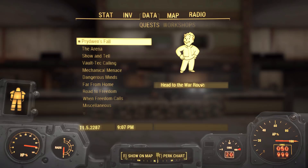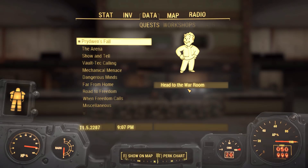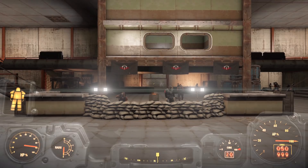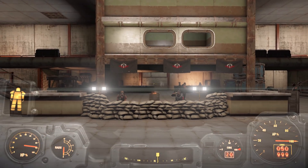That means we finally get to go and destroy the Brotherhood of Steel in the Commonwealth once and for all. We apparently need to head up to the War Room, which hopefully works. I am a little bit worried that we'll get up there and the speech and all will still be broken, but at least we have the quest, which is more than I can say for last episode. Hopefully this update did fix everything.